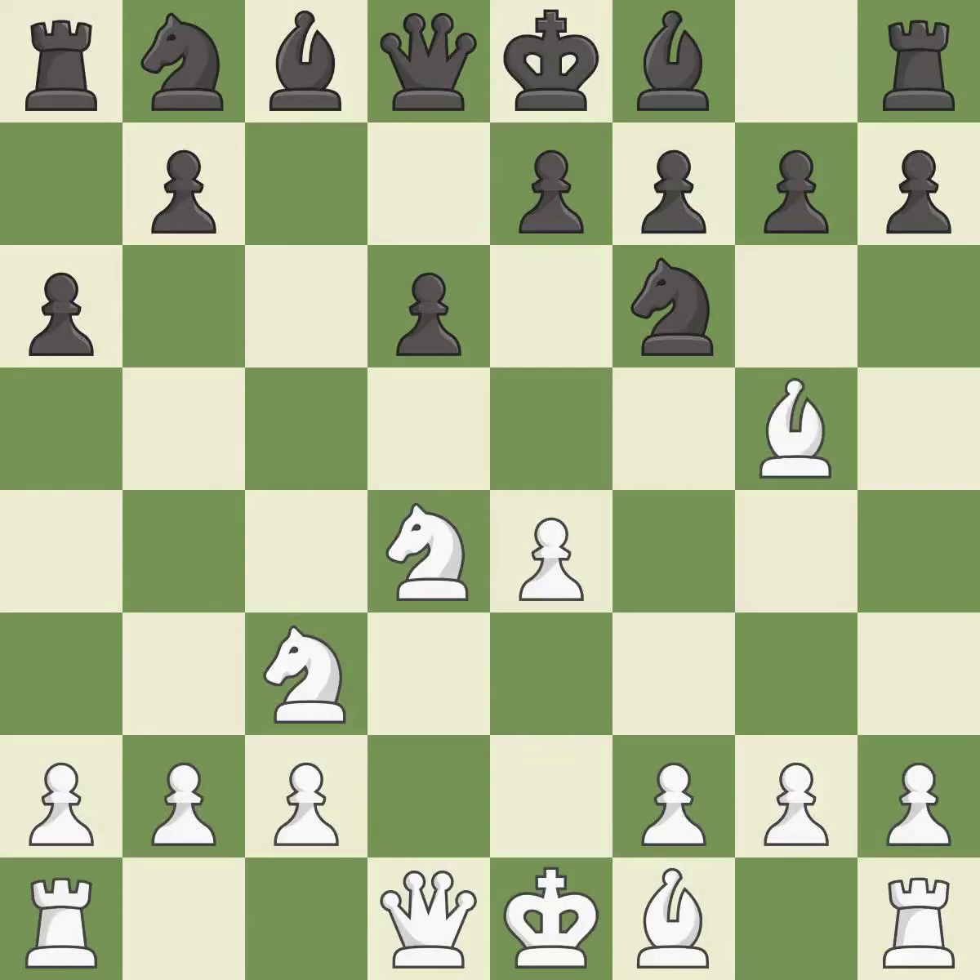Bg5 puts immediate pressure on the knight on f6; white may castle queenside after developing the queen. e6 controls the important d5 and f5 squares and allows the dark-squared bishop to develop to e7.